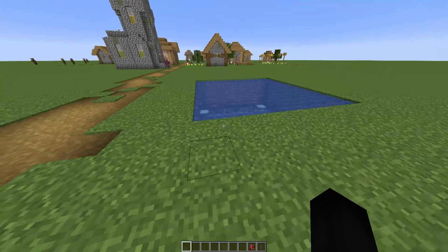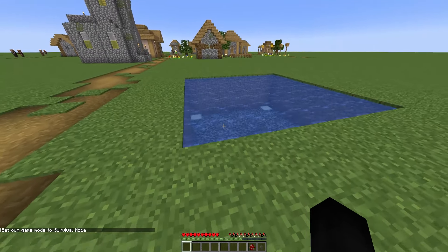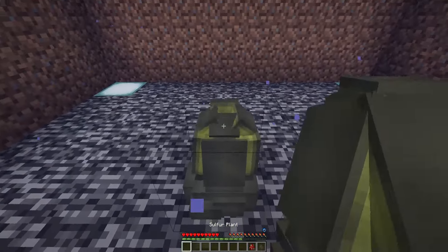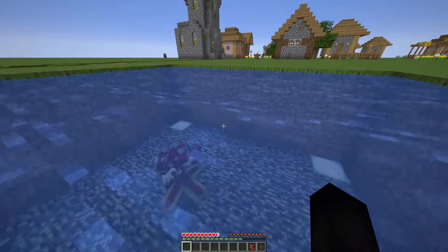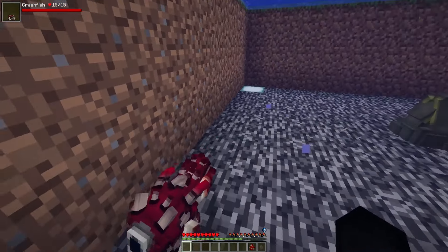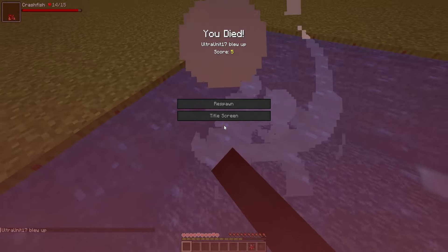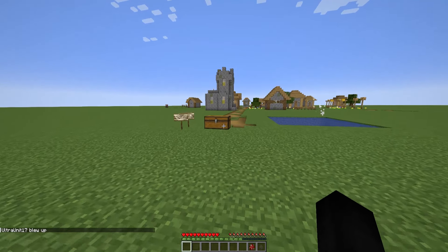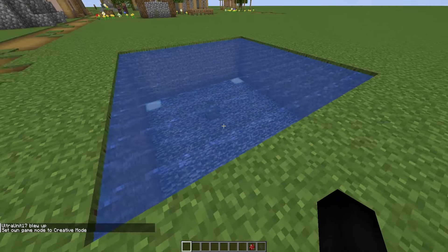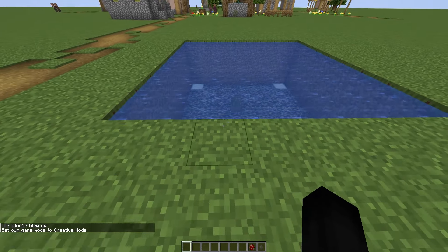It's kind of meant to insta-kill you. I'll go into survival mode just to prove this — fine, kill me! The crash fish is meant to attack the nearest entity or player and then blows you up, that's the whole point of that.